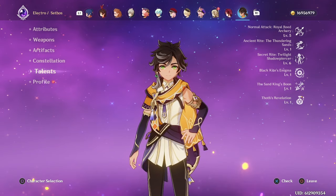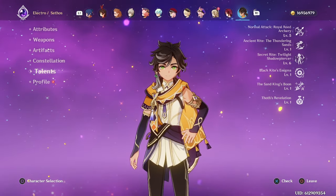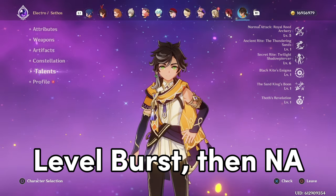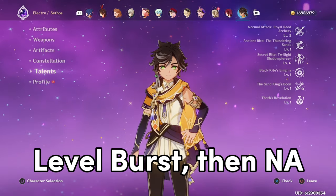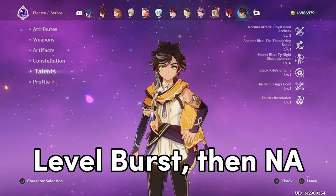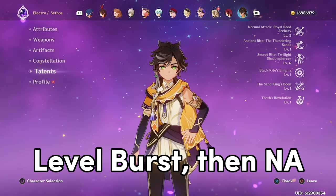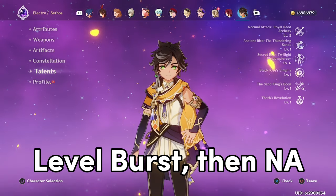The primary way that you want to play Sethos is using his normal attacks inside of his burst, so you want to prioritize leveling his burst, as the EM scaling is greater than the attack scaling from leveling the normal attack. His normal attack is still valuable to level, so you'll level that after. Then you can level his skill, but you can also just leave it at level 6, as it deals pretty negligible damage.